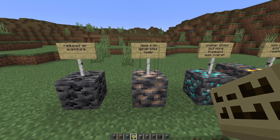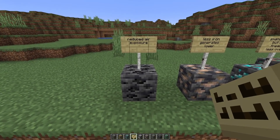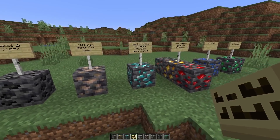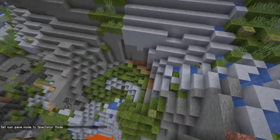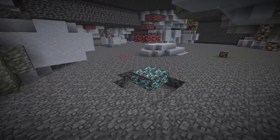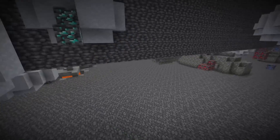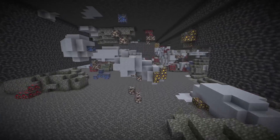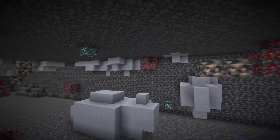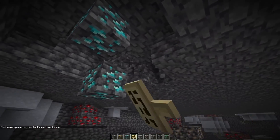There's also less iron ore generation and it will generate lower again. The air exposure levels of coal ore also got changed, so you won't find them as frequently on the side of a cave wall. Checking underground — here's a diamond ore blob, but I found only a single diamond ore here, and only two there. In 1.16 it wasn't uncommon to find eight diamond ores next to each other; that seems like it's not possible anymore. The amount seems like it was pretty much halved — definitely a drastic change.